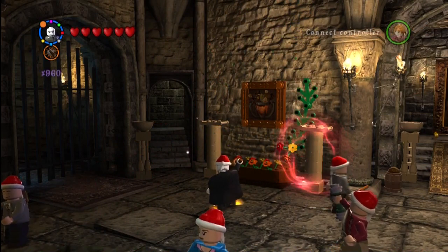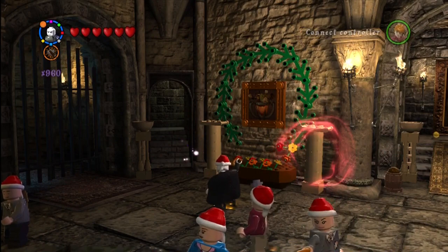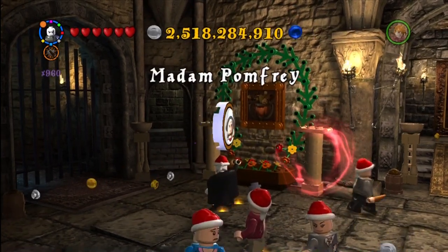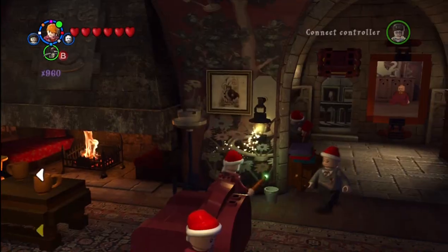This is now in the Hufflepuff common room. You just hit the flowers with a spell, and it makes this wreath — well, sort of a wreath around the picture, it gets just an archway of vines — and you get the character token.